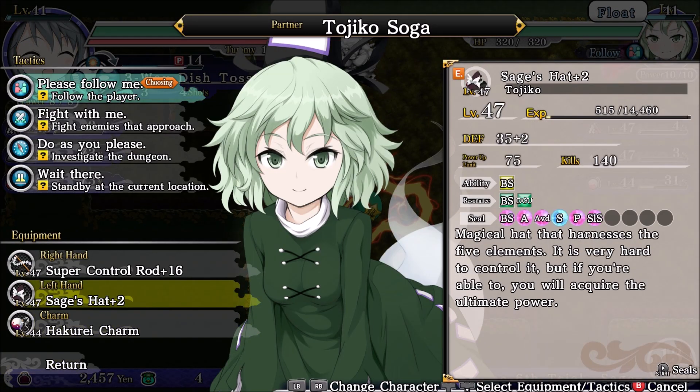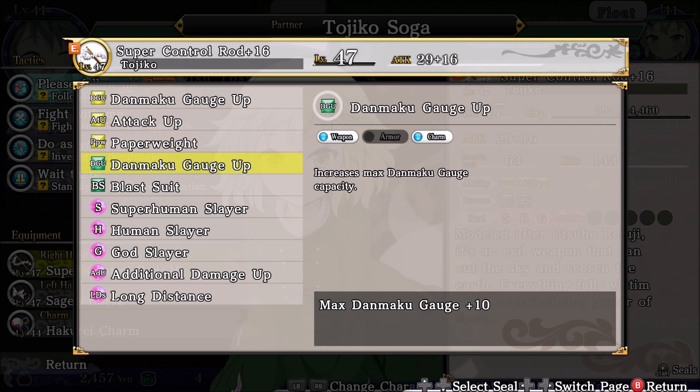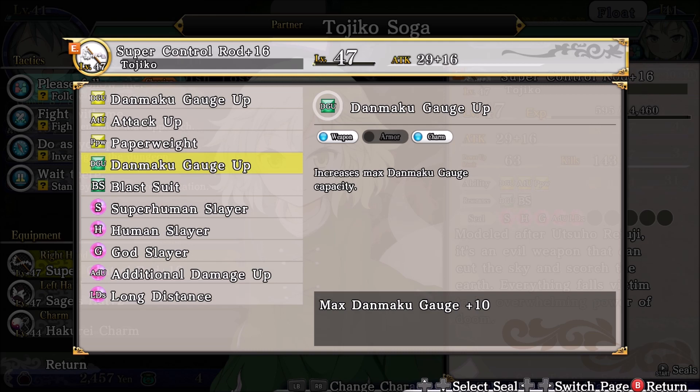Sage's Hat — a magical hat that harnesses the five elements. It is very hard to control, but if you're able to, you will acquire the ultimate power. This is a super control rod — modeled after Atsuo Ryuji — an evil weapon that can cut the sky and scorch the earth. Everything falls victim to its overwhelming power of doom. She has stacked up a Danmaku gauge, which I don't think even applies to the AI partner, but this is actually a neat little combo.